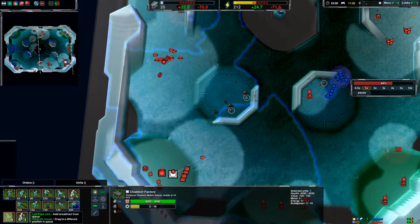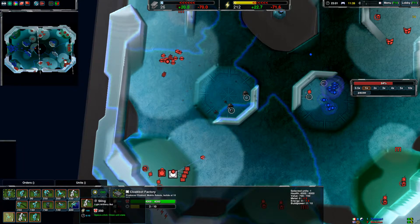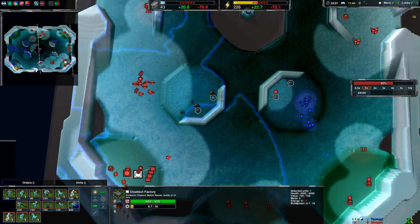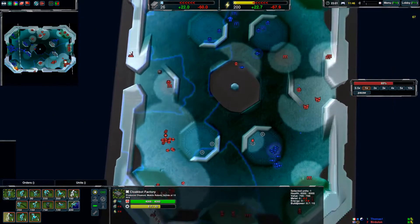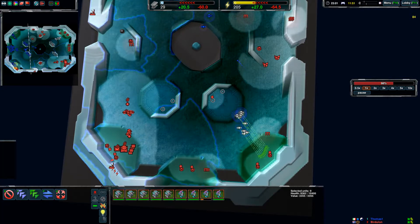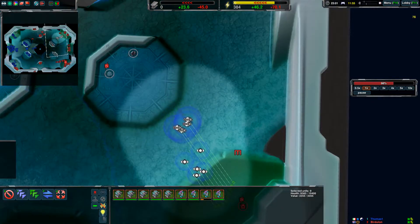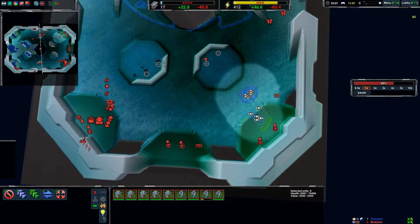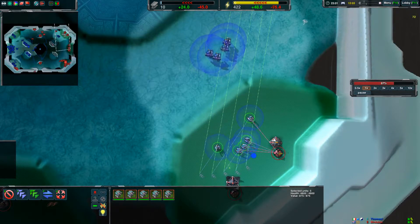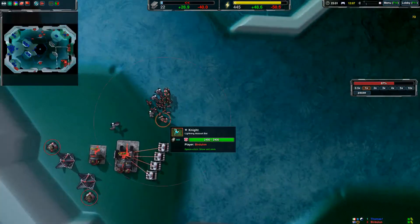You're opting for knights and slings — that's a decent counter if you're not this far behind. Being this far behind, I'd recommend a phantom or an imp cloaked in the cloak field of a conjurer. Your army here is about 2000 value and this shield wall is about 3400, so to deal with that shield ball you would need an equal army to drain it using knights and slings.